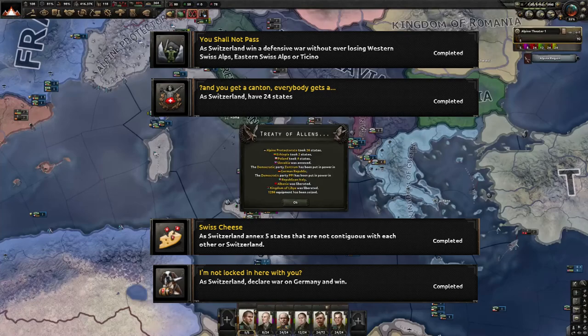Welcome, this is FriendlyCat, Ahoy 4 Achievement Playthrough Guide — all four Switzerland achievements in one run. Let's get started.